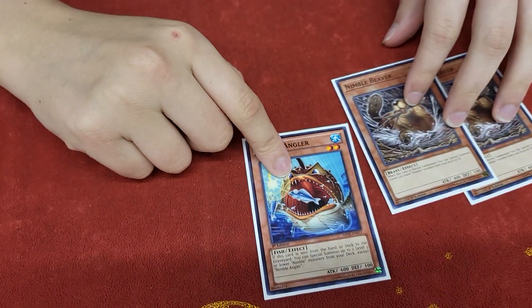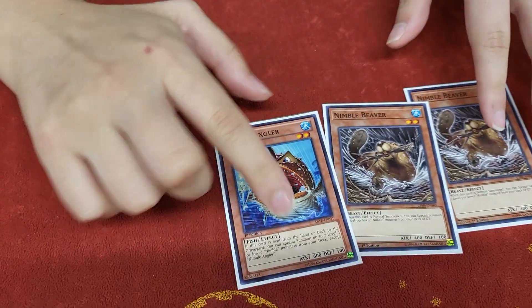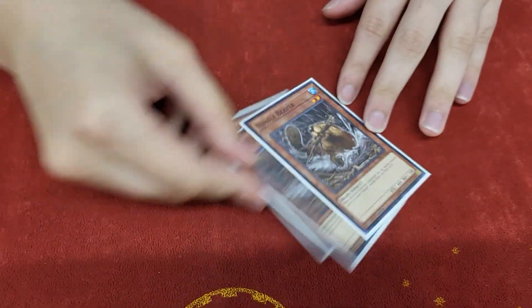If you draw this with the Brave Engine — like with Faithful or anything — you just get two Beavers out of the deck, so you get a free Gigantic. I like it. That's for the Beavers.